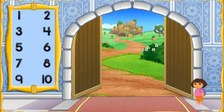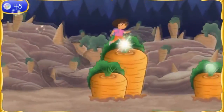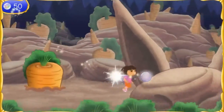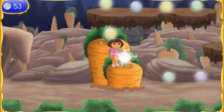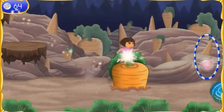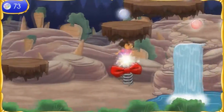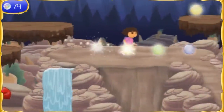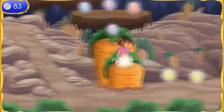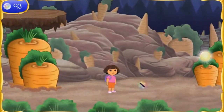So where do we go next? Si! Bunny Hill! Vamanos! We made it to Bunny Hill! We need to get through Bunny Hill so we can get the second wand piece! Magic orbs! There's the second piece of the magic wand!